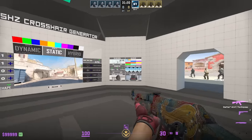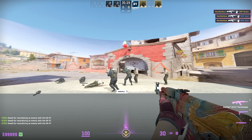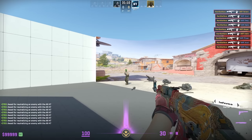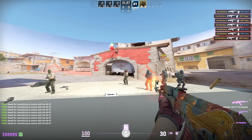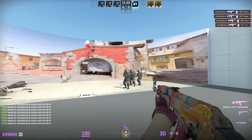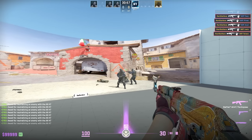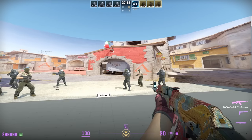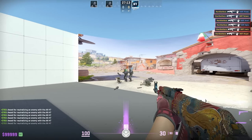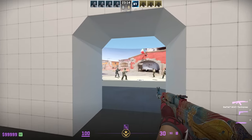The next crosshair belongs to NiKo, who holds the title of the best CS:GO rifler ever. One of NiKo's greatest strengths is his ability to tap and get headshots, and this crosshair helps a lot — look at the size and shape, it fits perfectly on the head. When trying out pro crosshairs, keep in mind they can look different in your game because you might be playing at a different resolution. I'm recording in native 1920x1080.